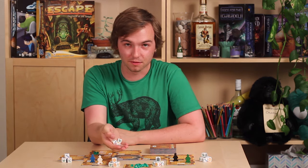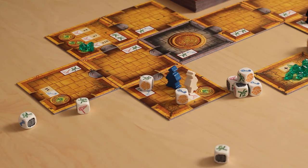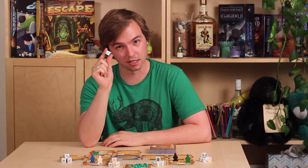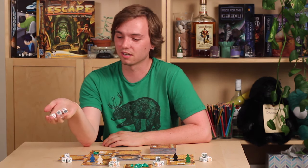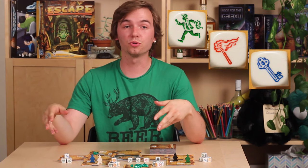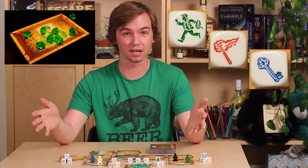Check out these dice — these are not your weird great-uncle's Parcheesi dice. There are five separate symbols that you can roll, not six — it's a six-sided die. Three of them — the running dude, the torch, and the key — are used to move around and explore the temple and to activate those magical gems.